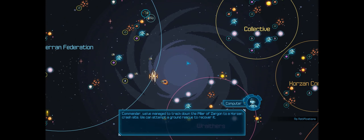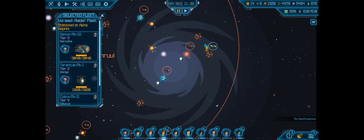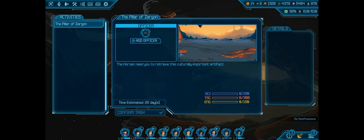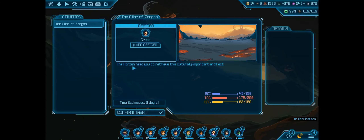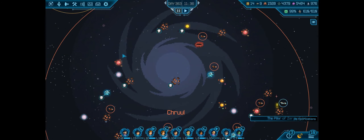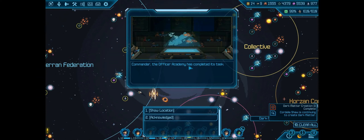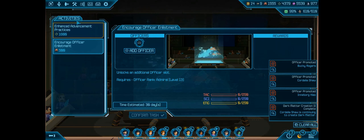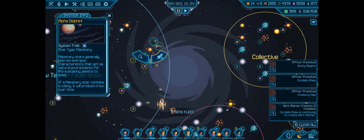Commander, we've managed to track down the Pillar of Zargon to a Corazon crash site. We can attempt a ground rescue to recover it. Alright, let's do it. Greed, you have the least amount of time to complete the task, so you'll go ahead and get us started. Commander, Officer Kami has completed its task. Let's show the location — we'll pause time, get out of this, and send our fleet Phalanx Defense over here.